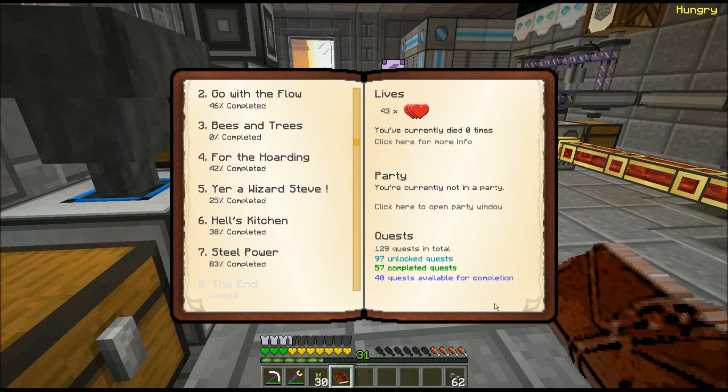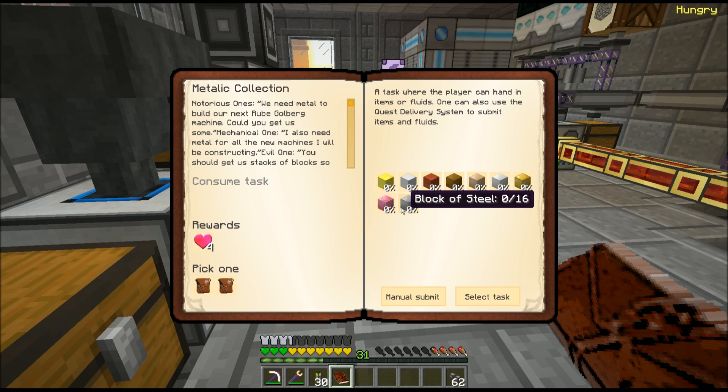There's one more new quest in For the Hoarding: Metallic Collection. I need 64 blocks of almost everything — aluminum brass, aluminum, tin, bronze, copper, iron, gold, steel. I have all of that, but I don't have the alamite, so I'll have to set up the smeltery again and show you how to make alamite before I can turn that one in.